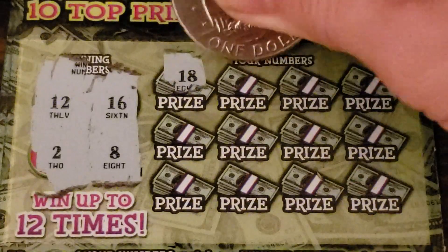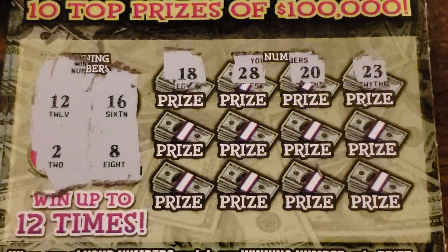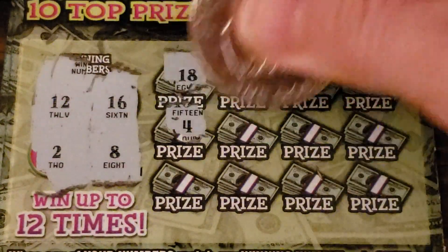First Money Money Money ticket: 12, 2, 16, and 8. Then 18, 28, 20, and 23 — all suck. Then 4, 5, 17, and 11 — all suck.